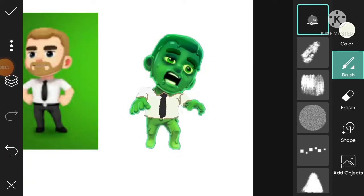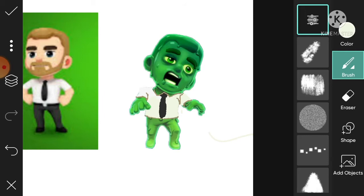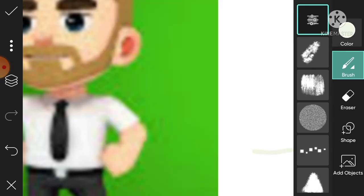Now I have the shirt completely done. I'm going to fill in on it. It took me a while, but I got it done finally. So now what we're going to do is choose a different color so we can do the color, because this shirt's not completely done, but most of the white part is.